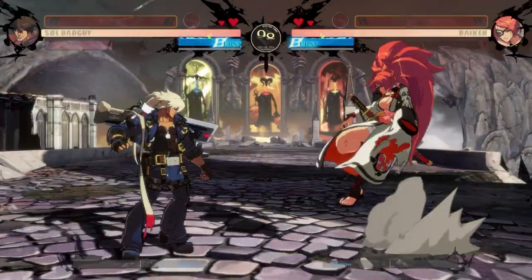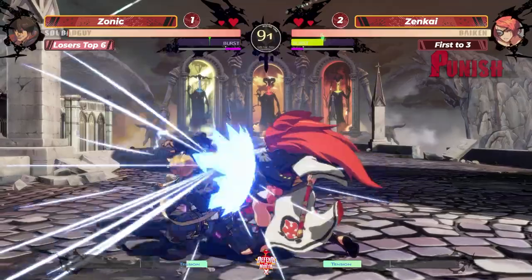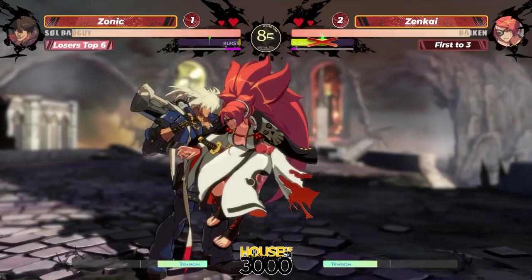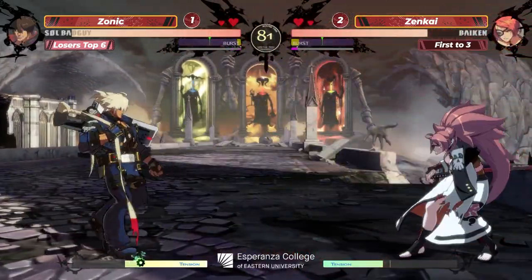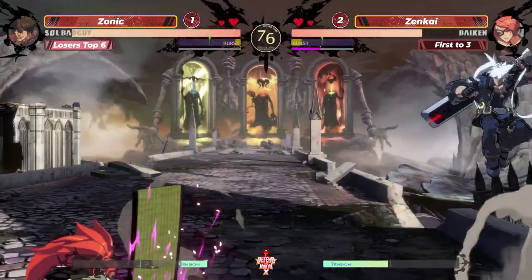Can Zonic turn it around into a reverse 3-0? It's absolutely possible, but Zenkai is looking very calm, very strong right now. Even with the games given up, the rounds lost have been close — one or two interactions away. Gold burst not working out for Zonic — only Zenkai can gold burst descent. The double just block making it really hard to do anything after tatami. Sonic very good at that deflect shield, but doesn't wait quite long enough — catches the jump out, just frames away from being a counter hit.